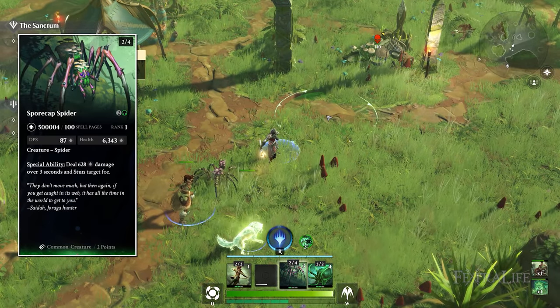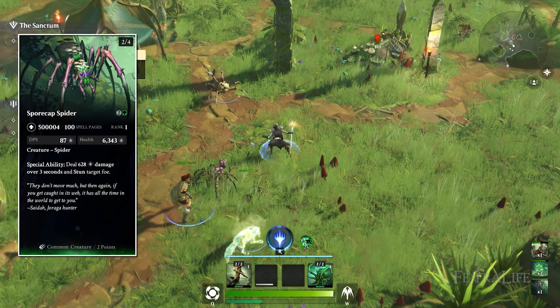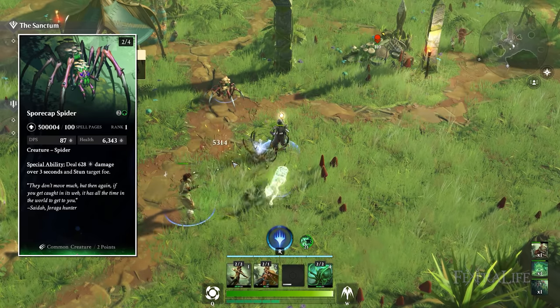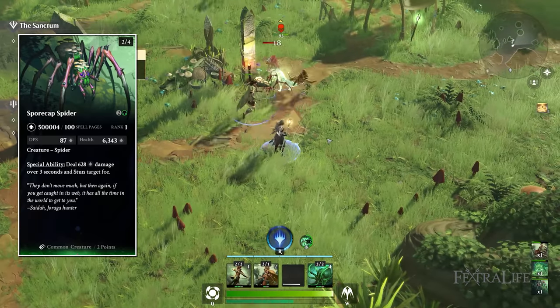Spore Cap Spider is a 2-4 creature for three mana. Its special ability is to deal damage over three seconds and stun a target — it shoots its web out, damages the target, and stuns it in place.